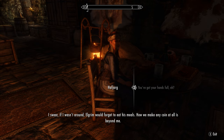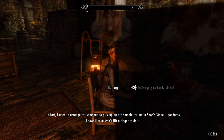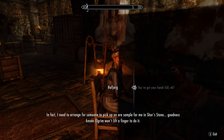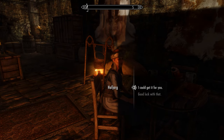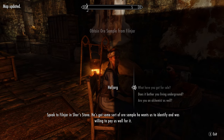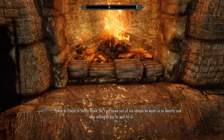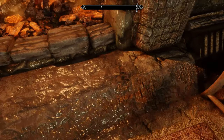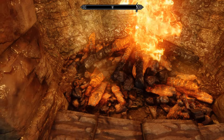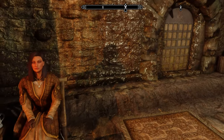I'm not going to do that. I need to arrange for someone to pick up an ore sample for me in Shor's Stone. Sure, I will do it. Speak to Filnjar in Shor's Stone — he's got some sort of ore sample. Look how nice the quality of the texture here looks, also for the fireplace. I think that's really adding the immersion factor.